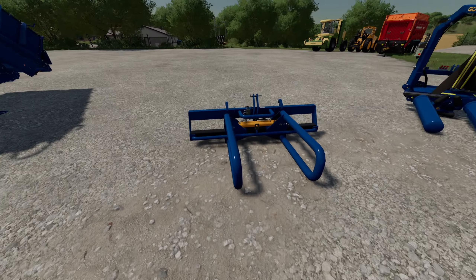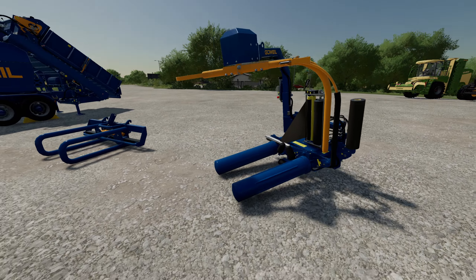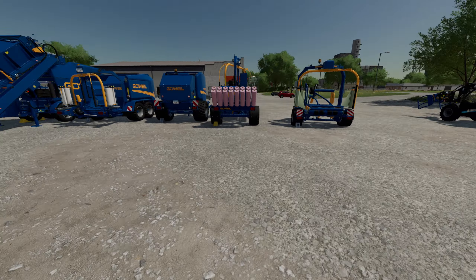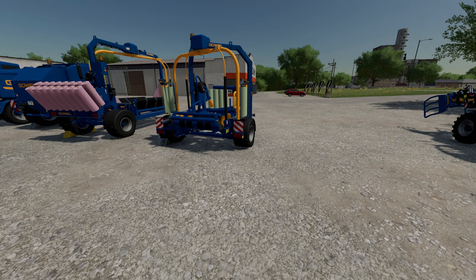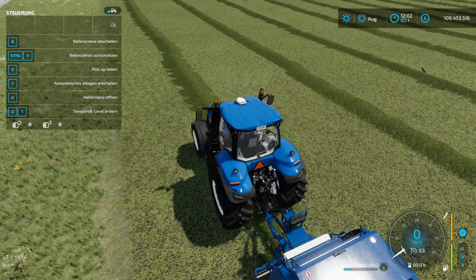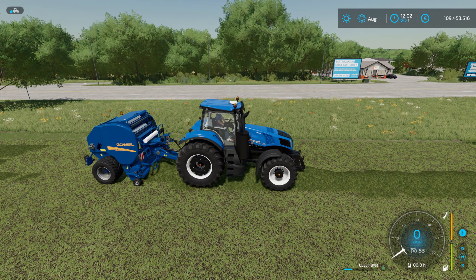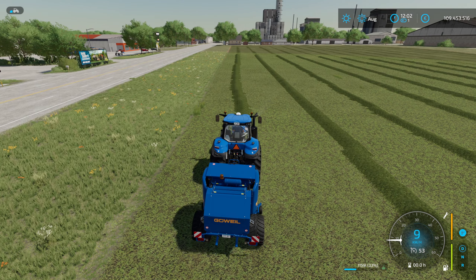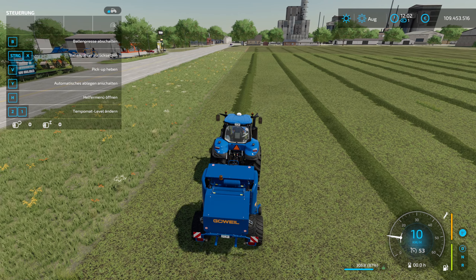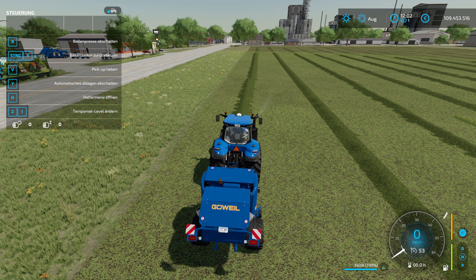We have grabbed the bale clamp first, which we'll need later because we will see it in action. I have also prepared some bale wrappers that we'll look at in use out on the field. First, we'll take this Ballenpresse and press three or four bales with it. After that, we'll grab the stationary Ballenpresse and see how it works. Here we have the stationary version that we could set up at the farm or at the edge of the field and feed chopped material directly into it — that would of course also work.